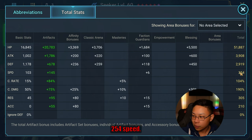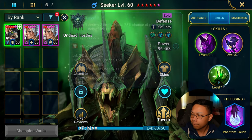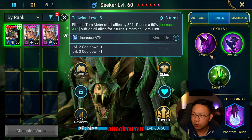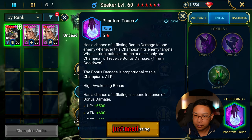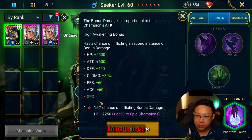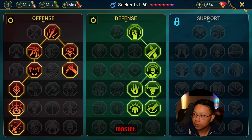Seeker is going at 254 speed. We are crit capped and taking a little bit of crit damage. What we care about is the turn meter fill, increase attack on allies — it's just speed. We just need him for the speed boost. Phantom Touch on him as well for bonus damage. Here are his masteries — counter attack and Warmaster.